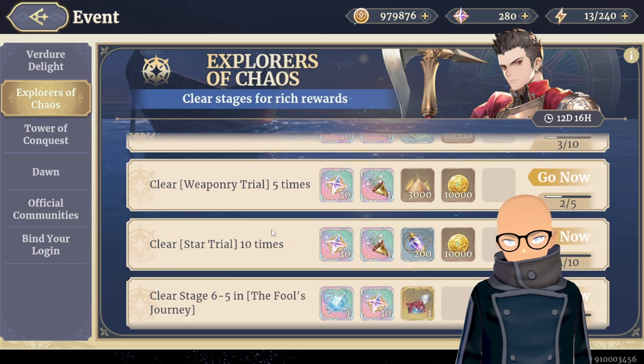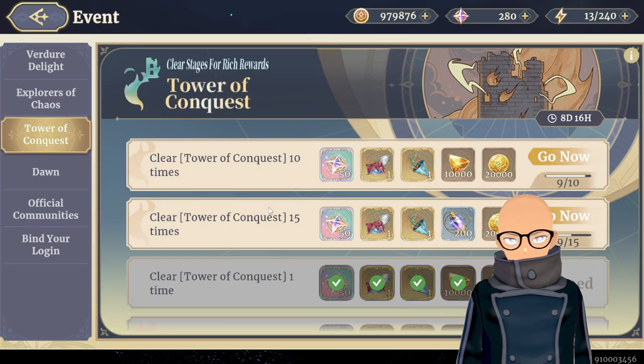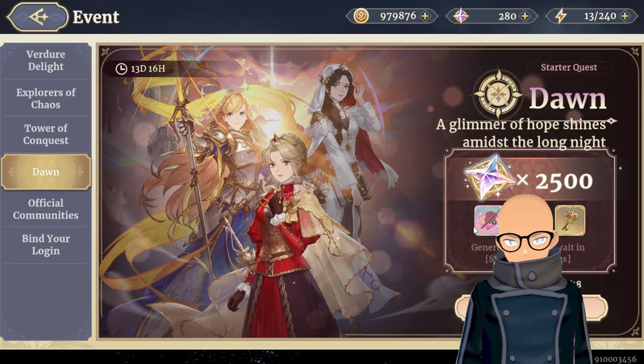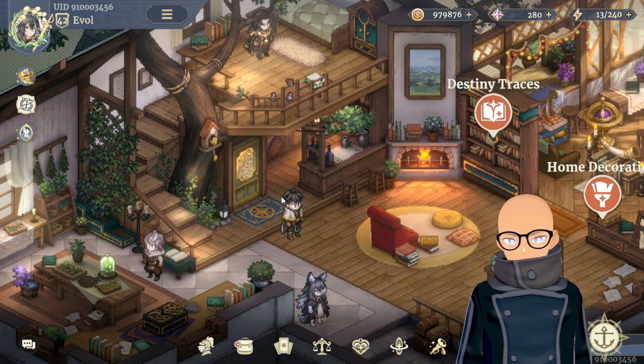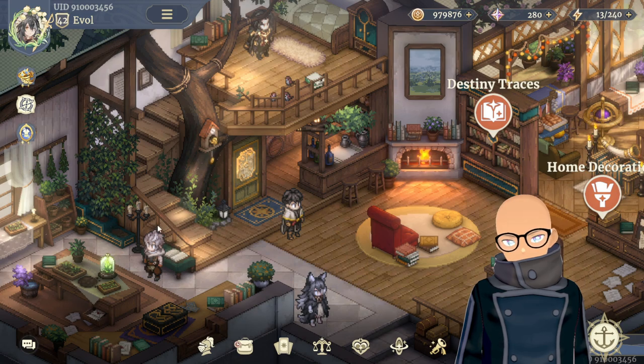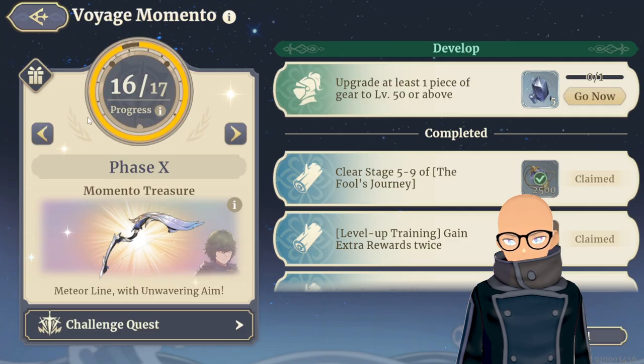In the Tower of Conquest I just have to complete a few more things and I'll have it done. For the Dawn event, I've completed all current progress — 18 out of 18 — so I got all the rewards. Later today we're supposed to be getting the Eda banner and a new event called the Imperium Feast, so when that starts I'll jump into the Voyage Memento.